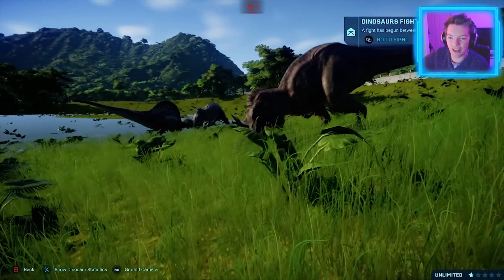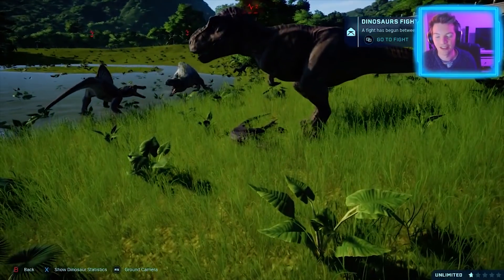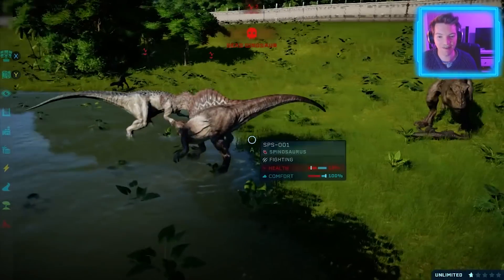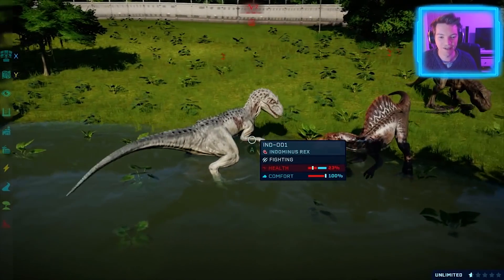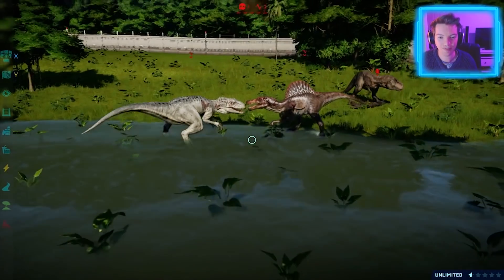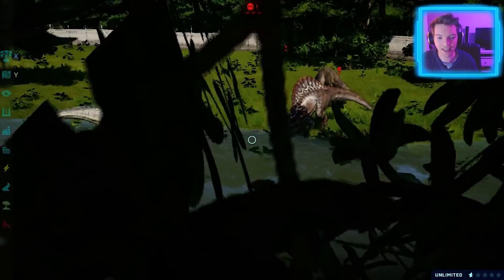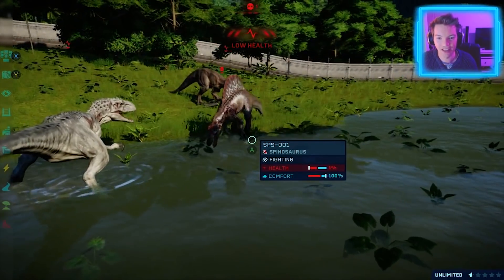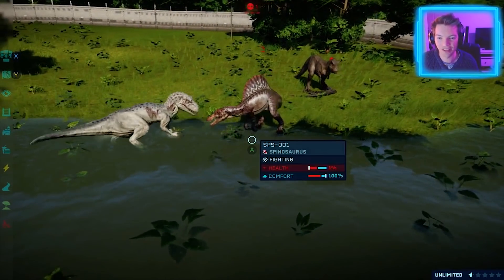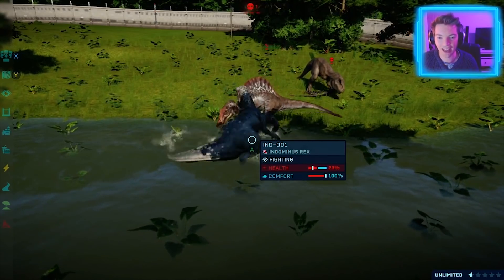Now these two are going at each other again. That's one down — one Indoraptor down, I'm disappointed. I'm let down Indoraptor. Indominus — I think Spinosaurus is about to get finished up here. It's not looking good for him. That's game, that's game over. He's staggering. Go for the finish Indominus, finish him off. He's done — fights him in the head and then the pounce.